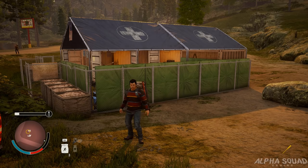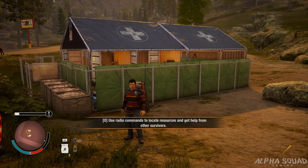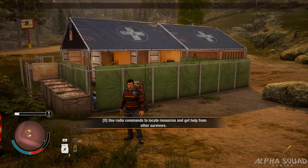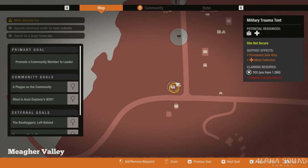I believe there are four - I checked over the map multiple times and I could only find four. You're going to be able to find military loot here, military ammo, medical supplies, that kind of thing. The first one that we're actually going to be looking at is right here - it's a military trauma tent and there's a potential resource of ammo and medical.